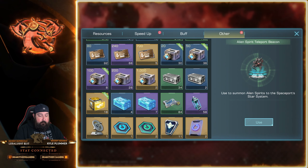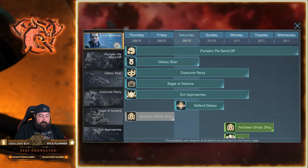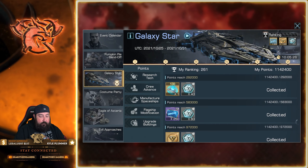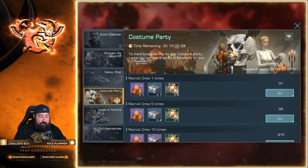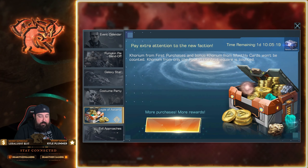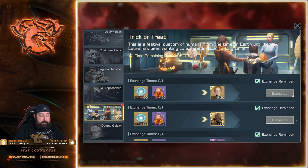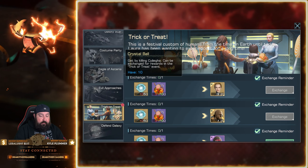Level four — we only had one left — gave a one-hour speed up. Very nice! Back to the events: I've collected all my galaxy star stuff. I should open 15 crew members to get the crystal ball reward from the Costume Party.